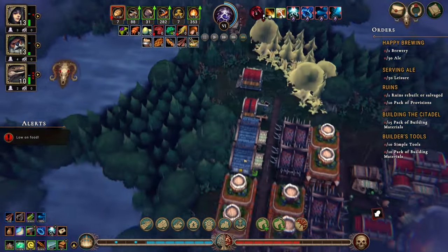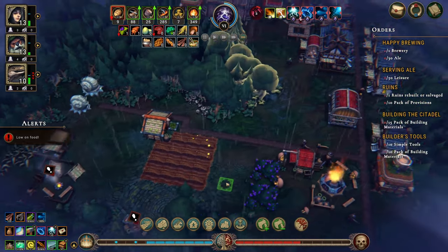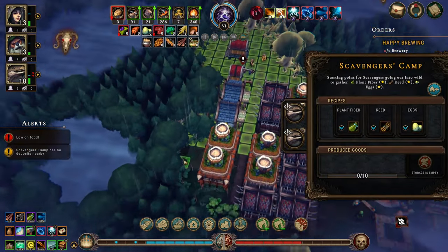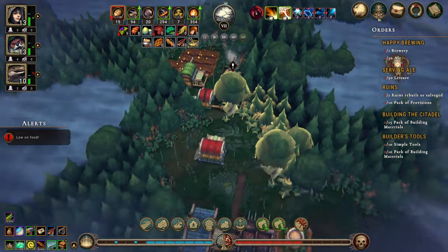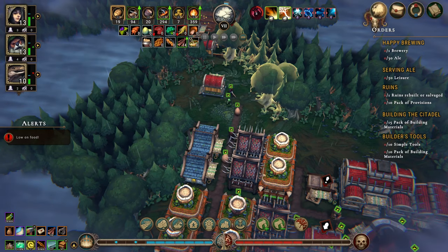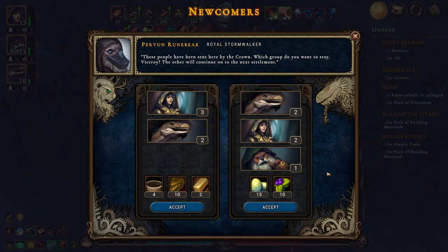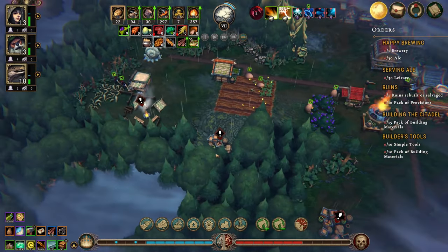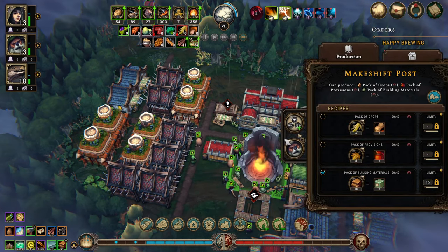Mush soup gives us five, and jerky as well. Scavengers camp — let's move you up here and get these eggs. We're getting 30 meat and three mushrooms — yes! Do we have a trader? Not just yet. I want parts — we need some people in here to make our packs of building materials.